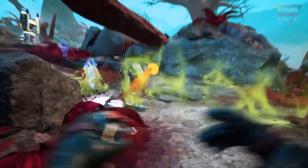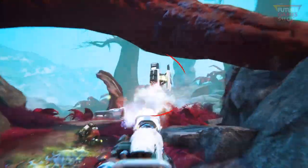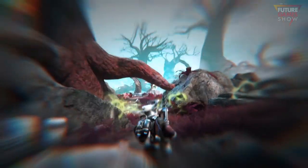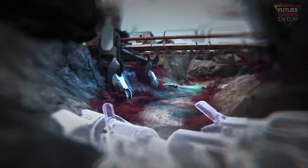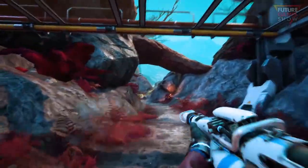Another cool feature in Lemnis Gate is what we call ghost mode. If you die, death is not final — you keep playing for the remainder of the 25-second round. This is because you can go back in time on the next round and save your previous character from dying, and any actions that you took as a ghost will become reality in a new timeline.